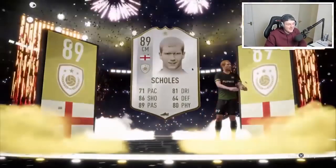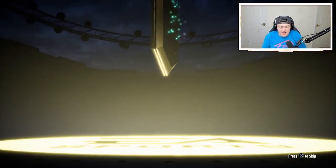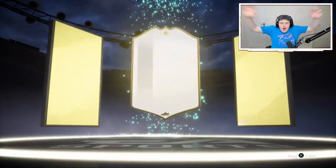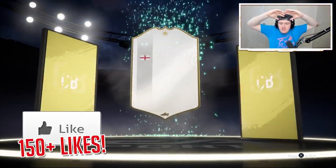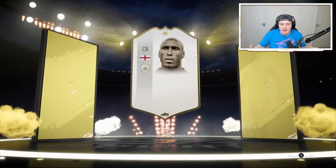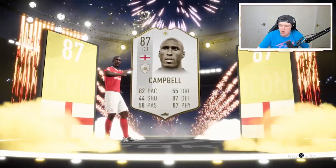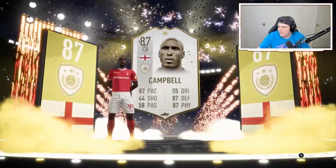Then we've got the two ultimate packs, which I'm very excited to open. We've got a walkout in a mega pack. Let's go. Is that an icon? Icon! Oh my word — English centre-back. We've just got an icon. It's Sol Campbell — it's 87 Sol Campbell. No way. That's untradeable as well. We just packed that from a mega pack and I've been talking rubbish about mega packs. That's a 455k card.